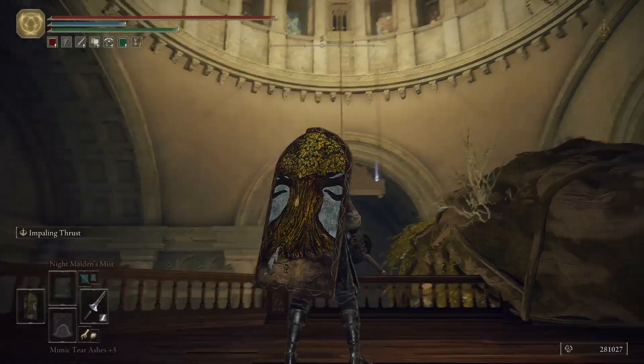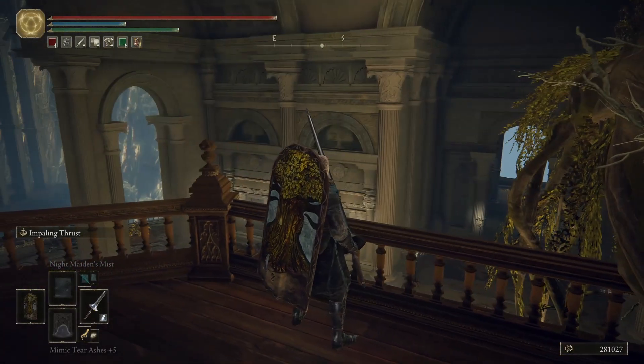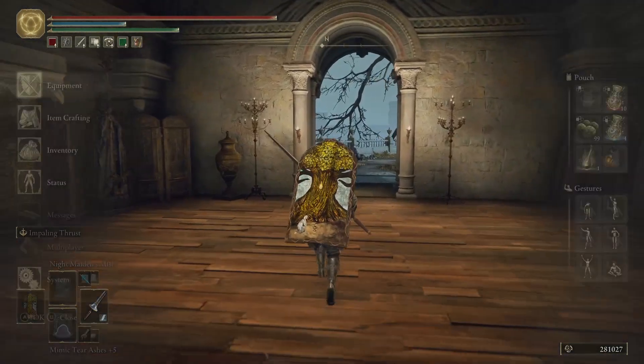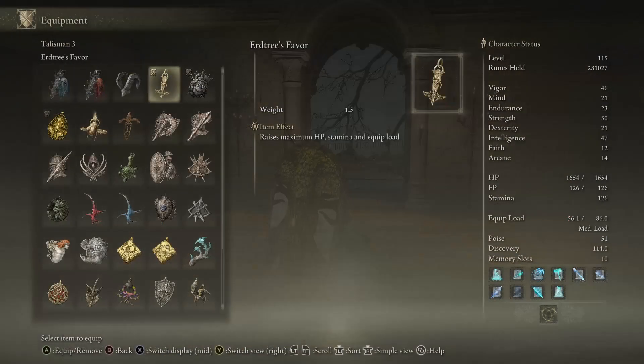We are here at the Erdtree Sanctuary. Godfrey, First Elden Lord — we fight him here as the Golden Shade. We get a talisman pouch as well. So we finally have all of our talisman slots. I need to reorganize this inventory — it's looking kind of shabby.